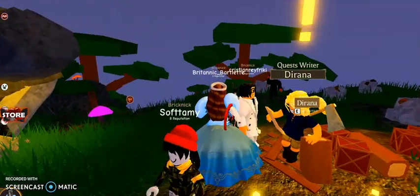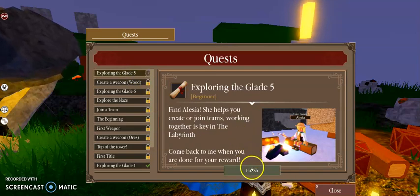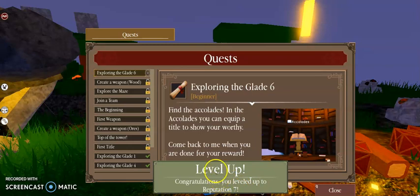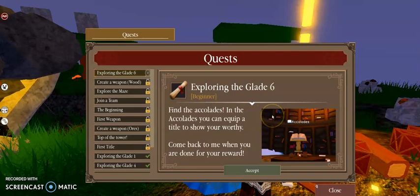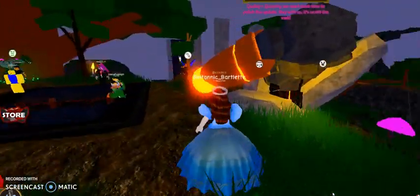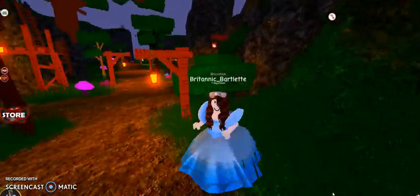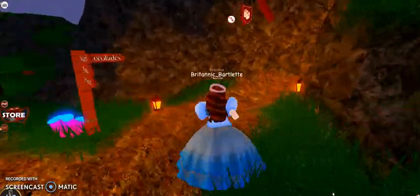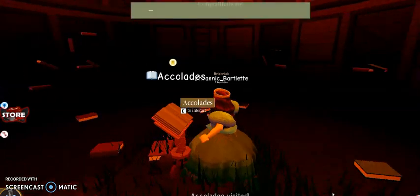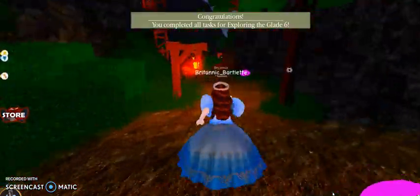They're speaking a different language in the server. Explore in the Glade 6 — find the Acklads. In the Acklads you can equip a title to show your worth. I have an avatar named Maze Ford and he is a runner. The Acklads are right down here. He's a runner — you have to unlock a certain badge. You have to escape the maze, like ten times I think, to get the Novice Survivor badge. And that unlocks the runner role.